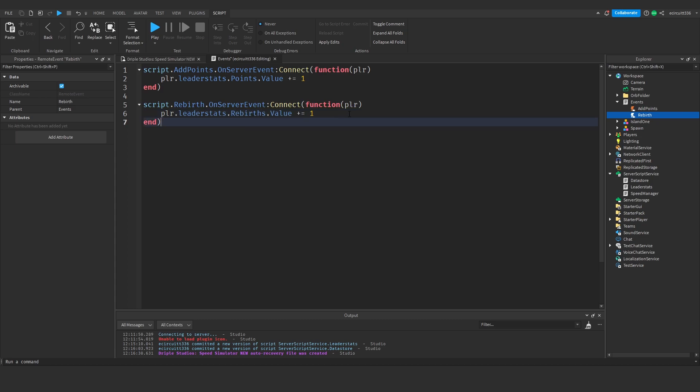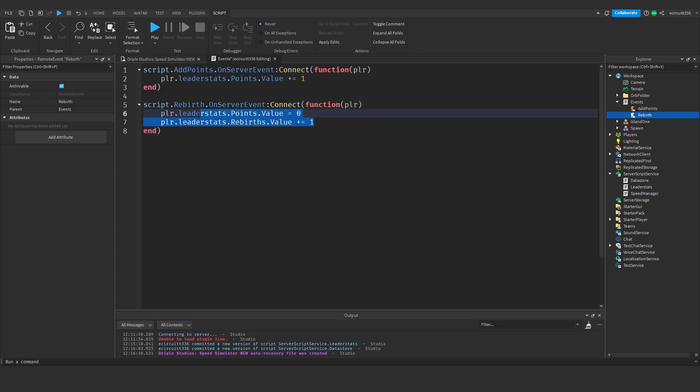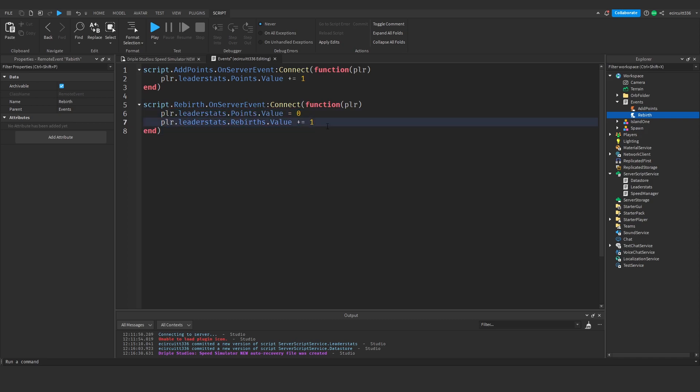Now I'm going to copy that line, drop down, and when we rebirth we of course want to set our points to zero, so we say 'dot points dot value equals zero'. I'm actually going to cut that line and put it above the 'rebirths.value += 1' line — because if for whatever reason you click faster than these two lines execute, you could rebirth multiple times before points reset to zero. So just to play it safe, we set points to zero before incrementing rebirths.